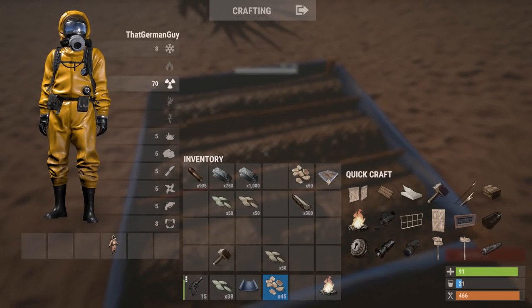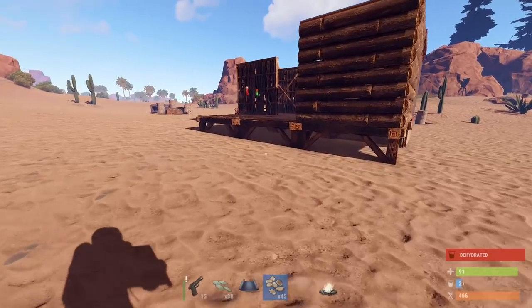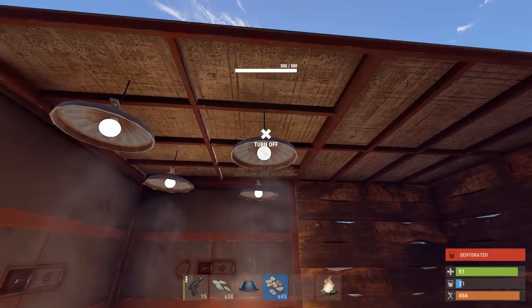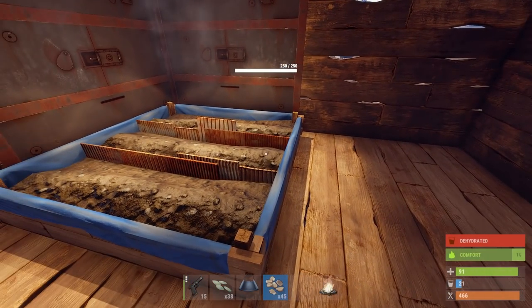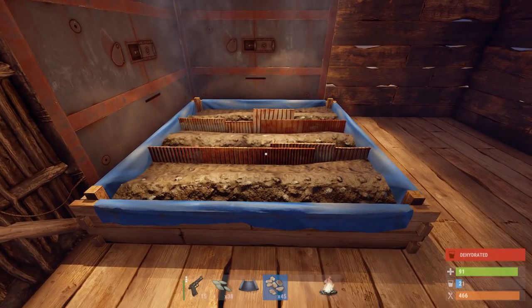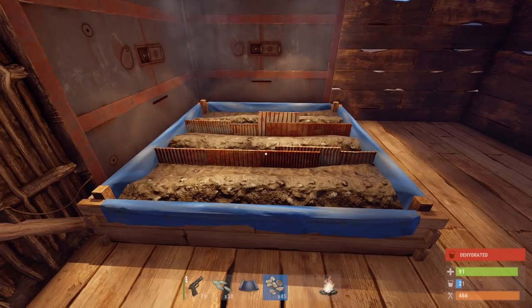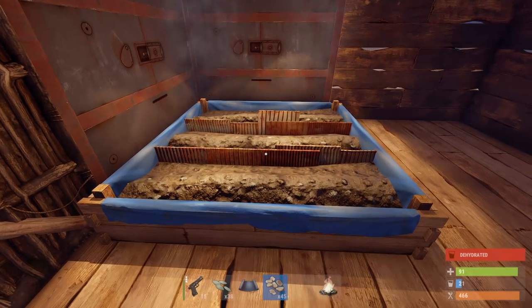You can plant up to nine into a planter. They can be placed on foundations or on the ground, and if you put them inside you can actually cause them to grow faster using lamps, so you can create your own grow rooms basically, which is kind of cool. They're also supposed to give a higher yield than plants outside, though exactly how much hasn't been specified — they haven't said the balancing on that yet.